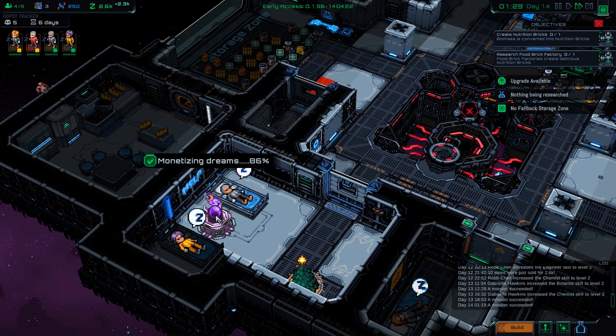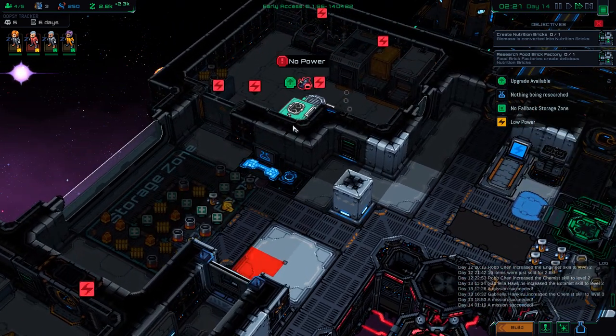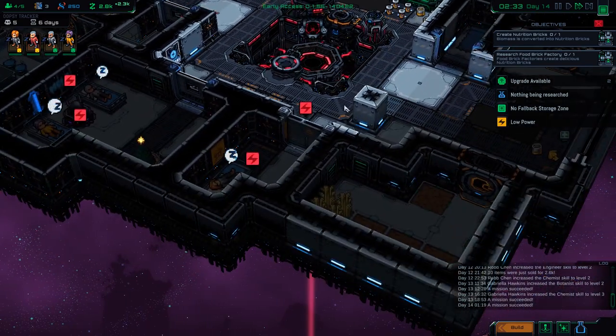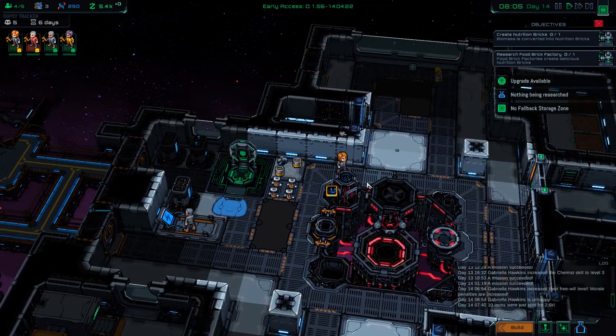Monetizing dreams - I'm liking the look of this. Quick hundred every time. And because we've got those extra batteries, we can keep doing this all night. I know I should put the dream thing within range of all four colonists, put the beds on all four corners, but it doesn't look right. Now we're out of power - it takes a lot of power to suck the dreams out of somebody's skull.